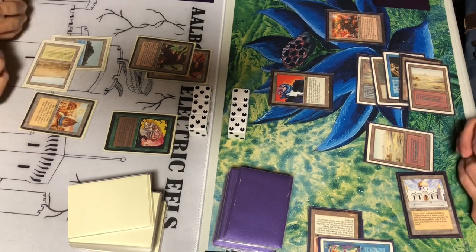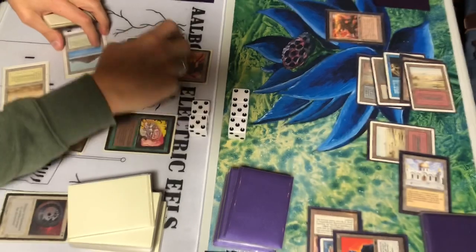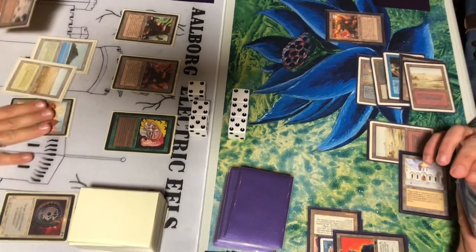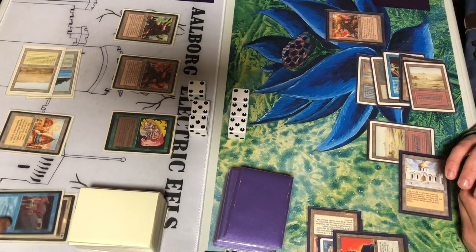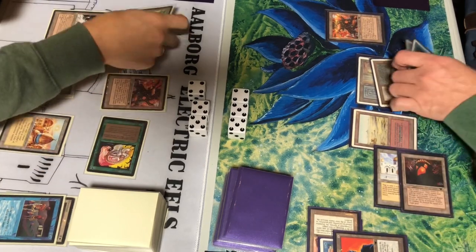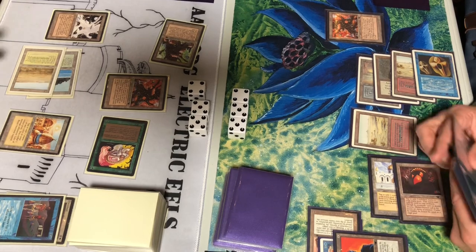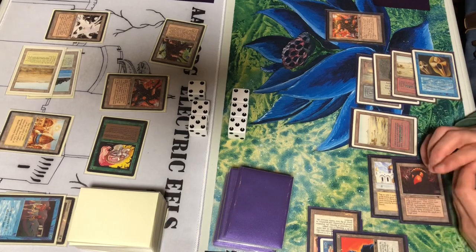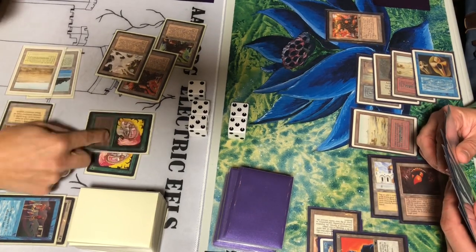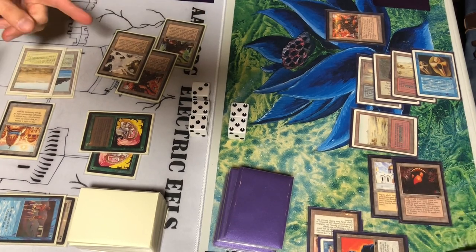Getting a Sushi out. He needs to get rid of it before casting Armageddon. At my end step he doesn't chance it and takes a point of damage from City of Brass. Time Walk — now he can attack because there's a third Factory. He won't likely be casting Armageddon now; he's trying to run me down with all those Factories. If I block I lose a Factory for no obvious gain, so he attacks, pumps to a 4/4, and I can only pump to a 3/3, bringing me down to 10 points of life. And another Elf.